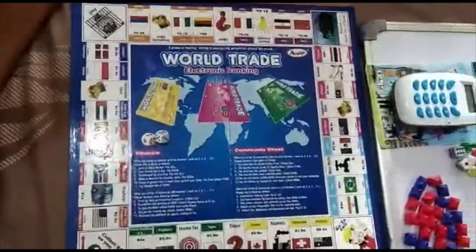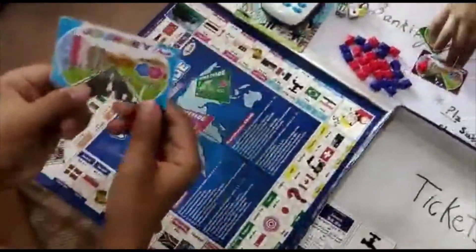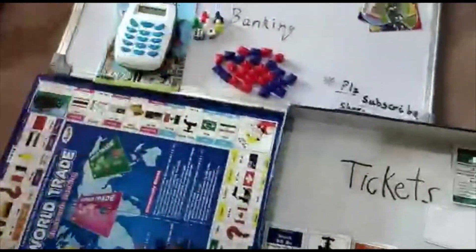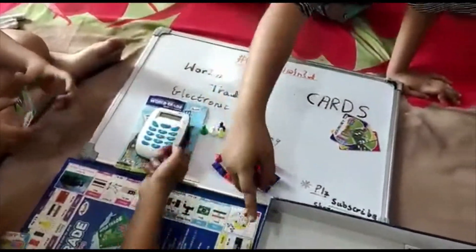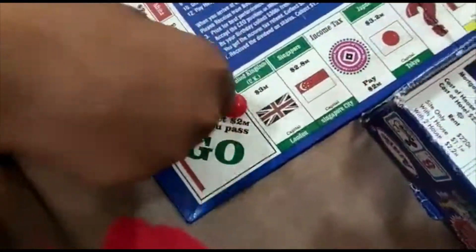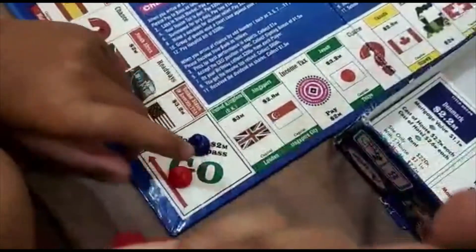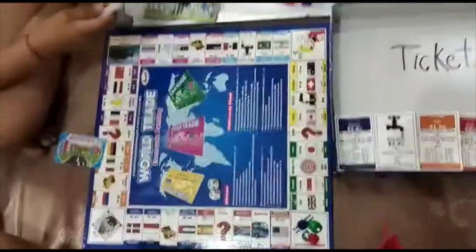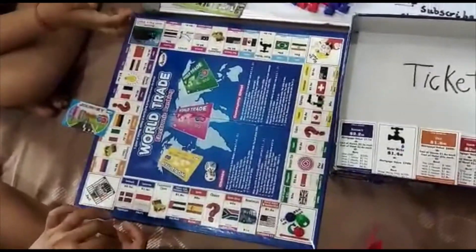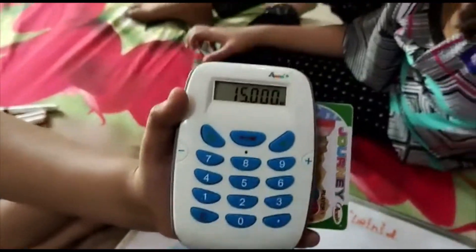So we also have this board from which we play. Now let's start — let me tell you how to play. We are 3 players. Player 3 has the blue card, player 1 is green, and player 2 is red. Place the pegs on the Go button. In each card we have 15 million dollars, from which we can buy tickets and win the game.